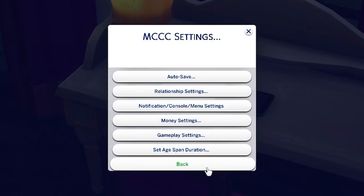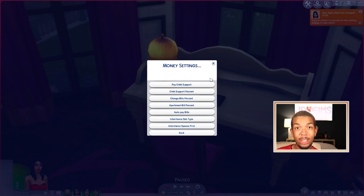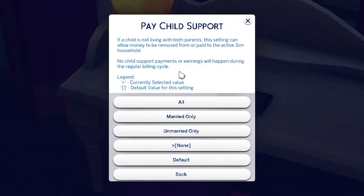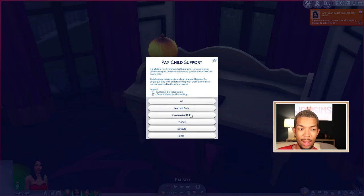Now we're going to go back into MCC Settings and go to Money Settings. In Money Settings, this is where you have child support, bills, inheritance, and all types of that stuff. There is a child support function in MC Command Center — you can come to the Pay Child Support selection. If a child is not living with both parents, this setting allows money to be removed from or paid to the active sim household. Right now it's on none, but you can have everyone pay, married only, unmarried only, or none. I like to choose unmarried only.